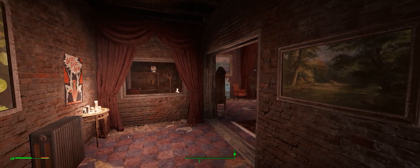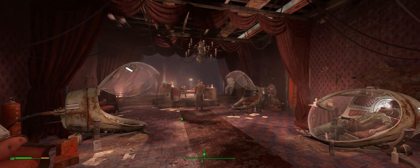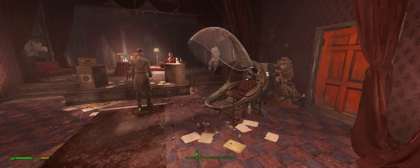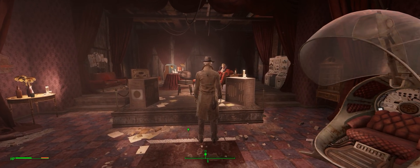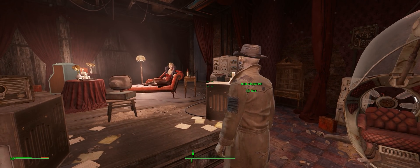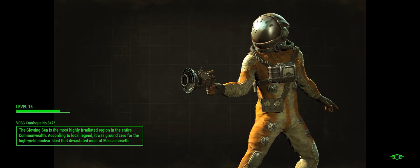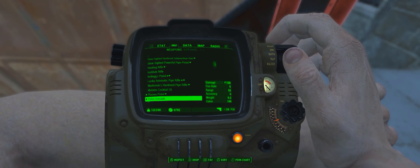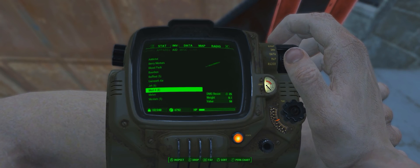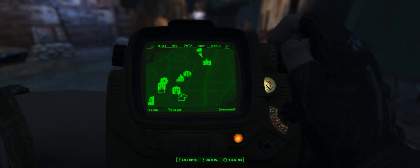Once this mod is installed, you will see all the basic ultra-wide support is now there. The game fullscreens, it shifts the HUD to the edges, your field of view is expanded so you can see more horizontally, sniper scopes no longer have their black bar issues, among a massive list of other fixes. However, there are still issues — the power armor HUD will still be stuck at 16x9, the FOV is still an effort to change, and so on and so forth.